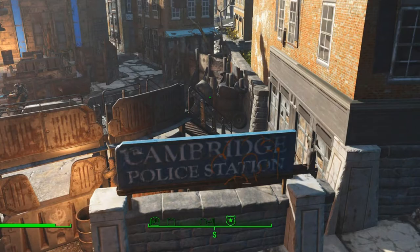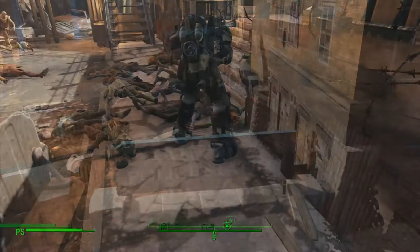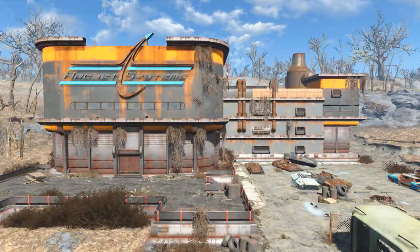The first thing to do is reach the police station. You can help Danse's team against the ghouls, or stop and watch. In the end, one person with a power armor or a laser rifle can get by himself. The important thing is to help Danse complete the Arcjet Systems mission.